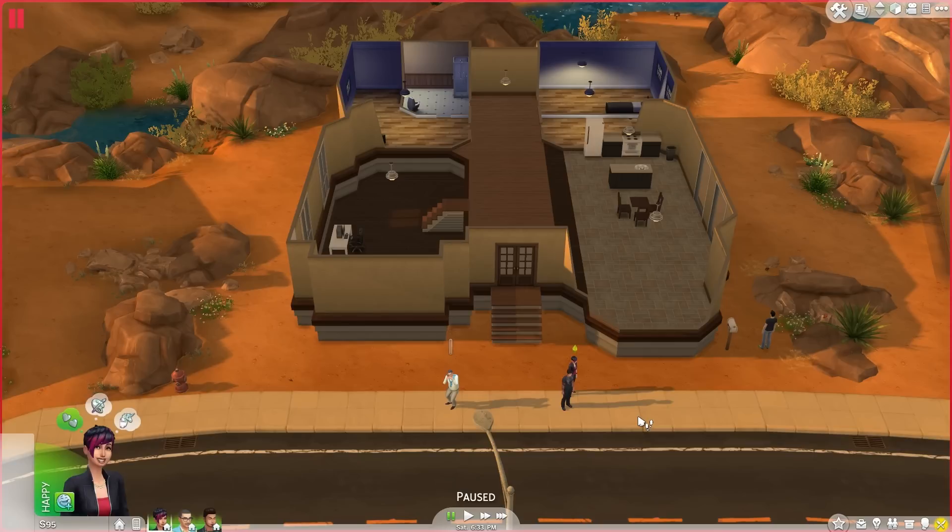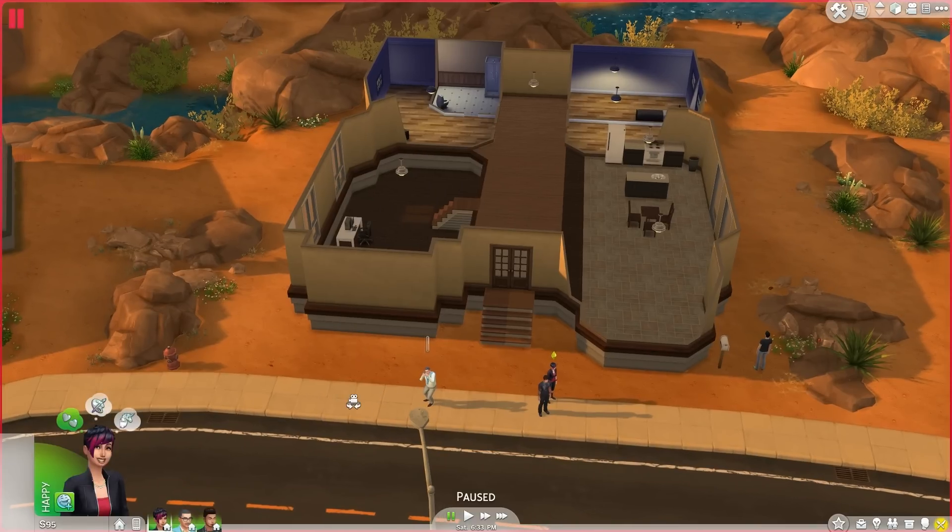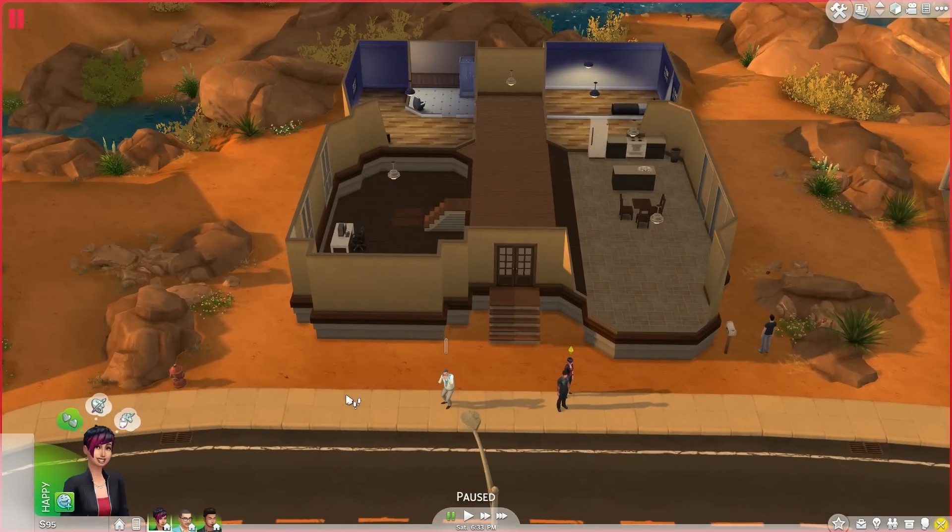Hey everybody, Weem here. Welcome to Sims 4. As many of you know, I did a short series previously — a pilot, Part 1 and Part 2 — where we created our three characters: William, Dax, and Rain. In the second part, we finished up Rain based on your feedback and built this house. We were left with 70 simoleons, but we're at $95 now because I adjusted the front area of the house. Check out those two prior episodes — I'll link them in the description.